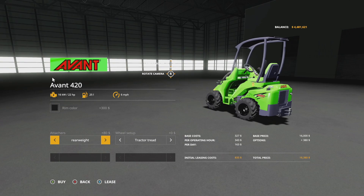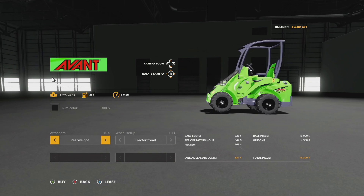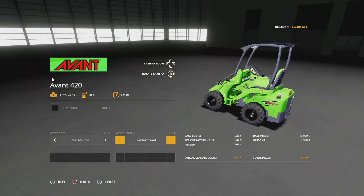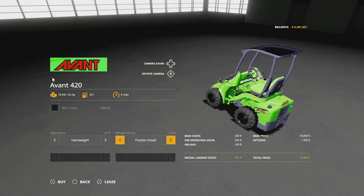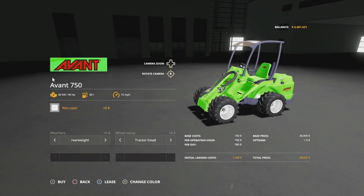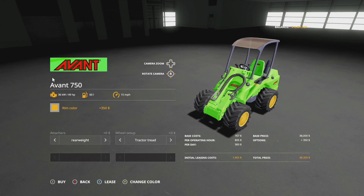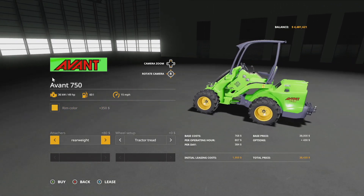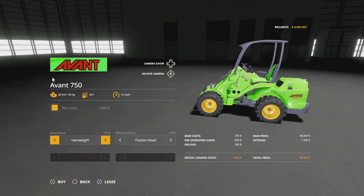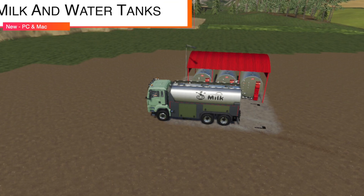Attachers include rear weight options — several of them. Tire setup includes tractor tread, green tread, and Greenland tread — basically Michelin. Then we have the larger version, the Avant 750, with 49-50 horsepower, 60 liters of fuel, going much faster at 15 miles per hour. Rim color you can still change to whatever you'd like. Attachers rear are all the same, and we also have tractor tire or Greenland tire.